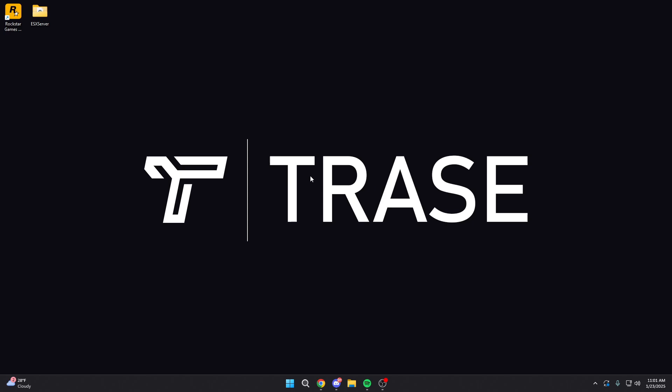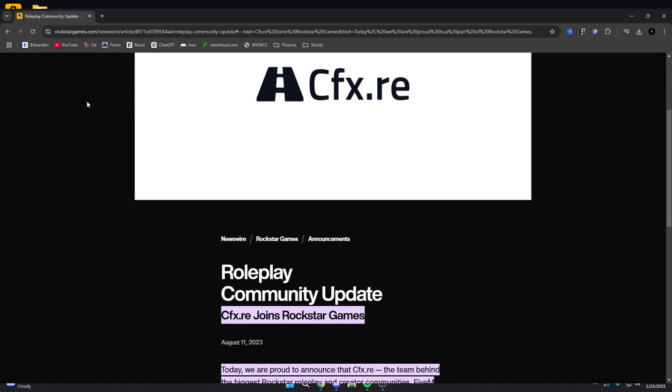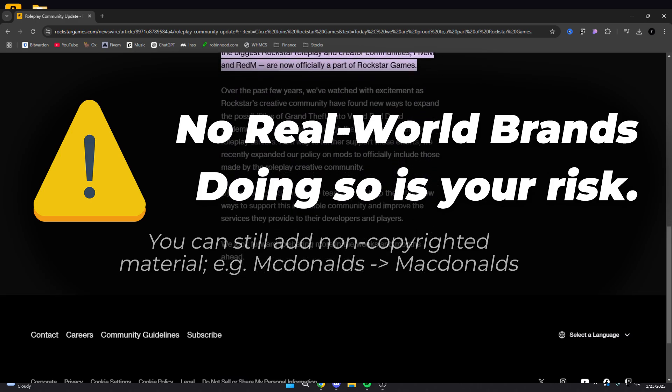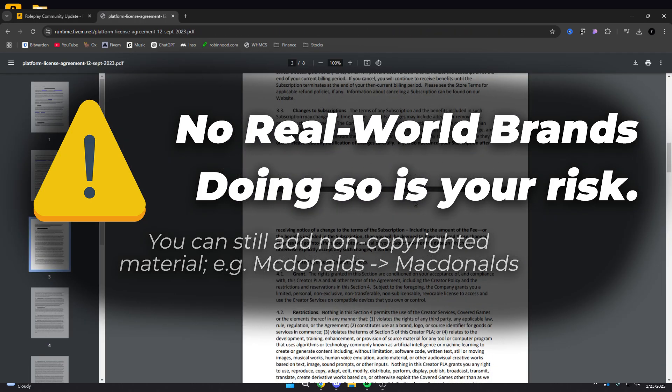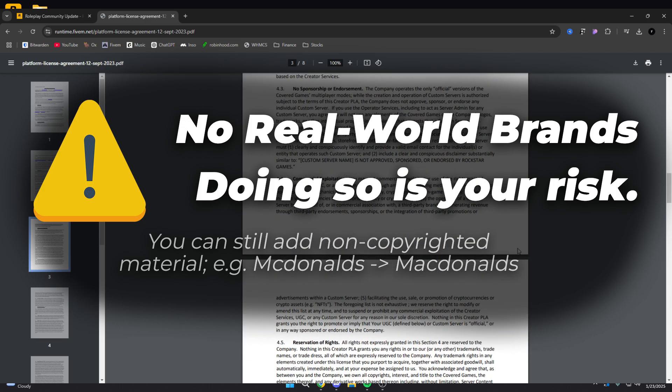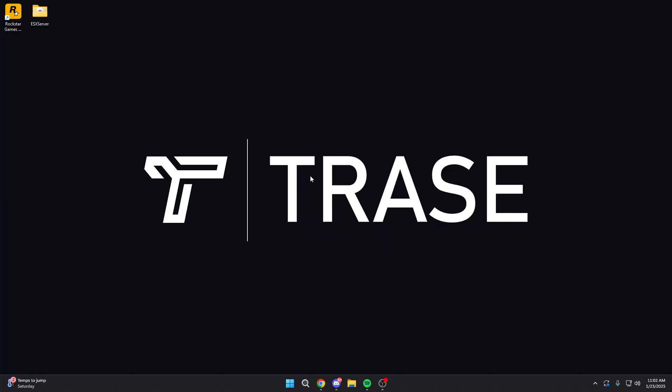What's going on everybody? This is going to be a quick tutorial on how you guys can add custom cars into your FiveM server. Before we get started, I want everybody to know that ever since Rockstar acquired FiveM, adding real world brands or copyrighted material into your server puts your server at risk of getting shut down. A lot of new servers don't know this and they add name brand things and then FiveM shuts down their server.